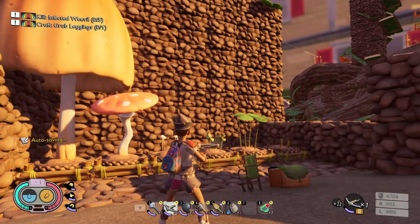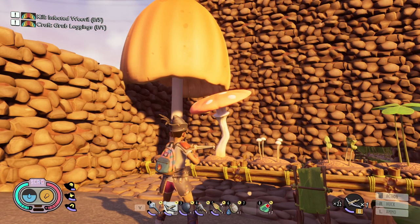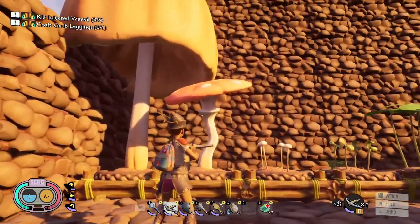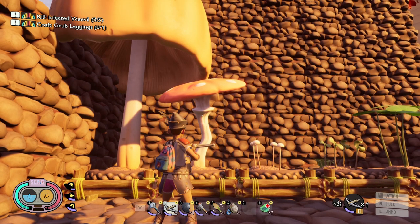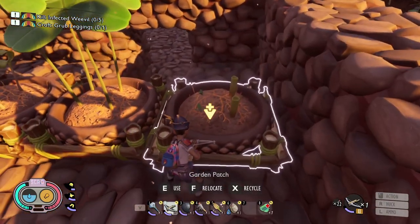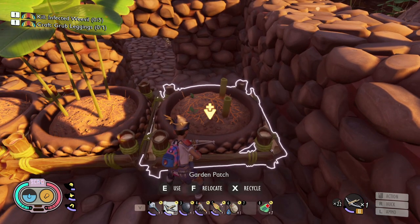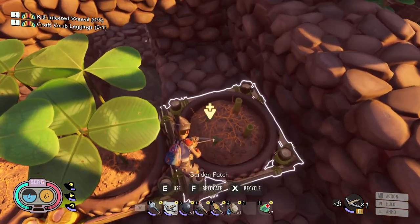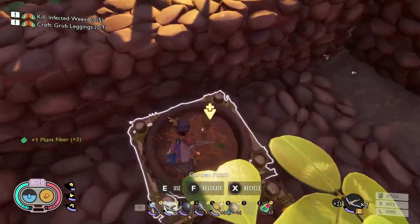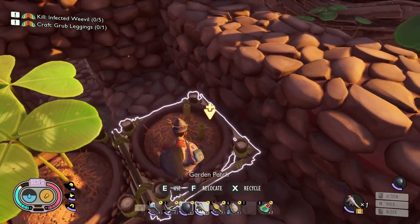Now we're back — most of the plants are completely grown in the gardens. These two right here still have an hour, so I'm not going to worry about them. As you can see they're pretty big. Here is the fiber, and you can see there are two different styles growing. The way you harvest is you click on them, target the little icon, click Nab, and that gave me three.